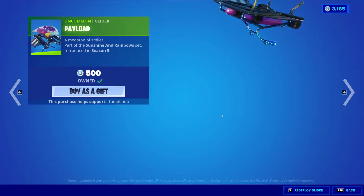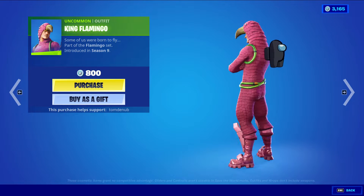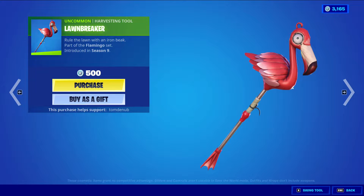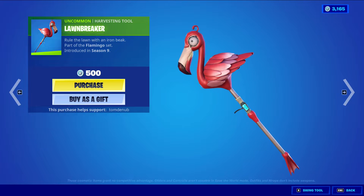We have Payload returning, an uncommon glider at 500 V-Bucks. King Flamingo is an uncommon outfit at 800 V-Bucks — a very weird looking but pretty cool skin. We also have Long Breaker, an uncommon harvesting tool at 500 V-Bucks. It's a pretty weird harvesting tool — not sure why it has that whole device strapped towards the middle of it.